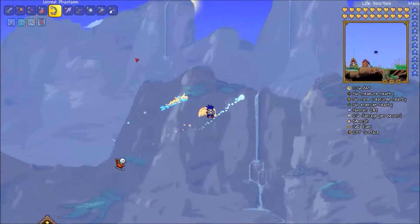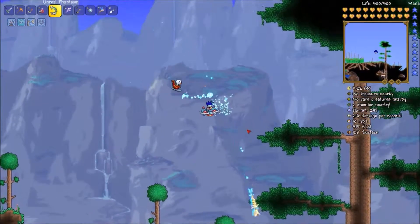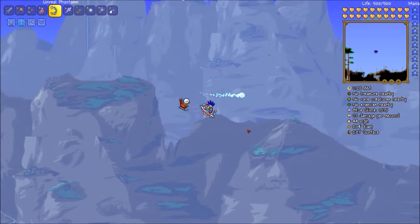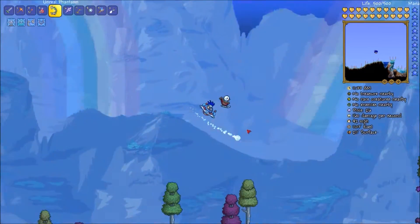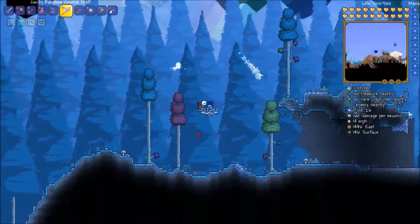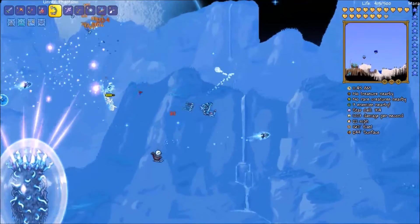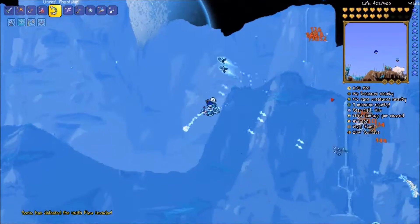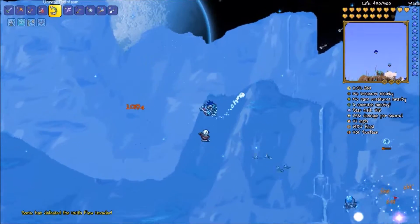I'm just trying to farm the Moon Lord some more so I can get all the armor sets. After this my goal is to make a little armor room, then a trophy room, and a bunch of little other rooms down below in my area. I also got a Celebration Cannon, which is a rocket launcher that explodes the rockets into confetti — quite interesting. There's definitely still things I want to do after I defeat the Moon Lord a bunch of times, and we still have expert mode to go through as well, so there's plenty to do.